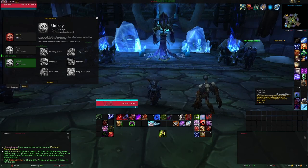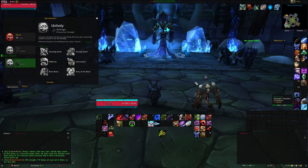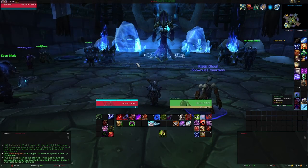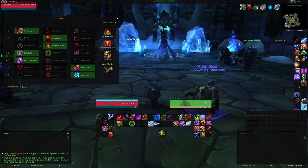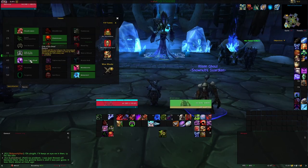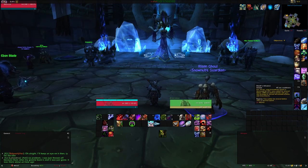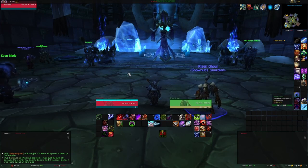Death Knights are unique from other classes in having the Death Grip ability, which will pull a single hostile target to the Death Knight's position, and an even stronger version of this ability can be picked up by Blood Death Knights. That being said, this class is notorious for having very few abilities that improve mobility, meaning that other than running in the traditional sense, Death Knights are a fairly immobile class.